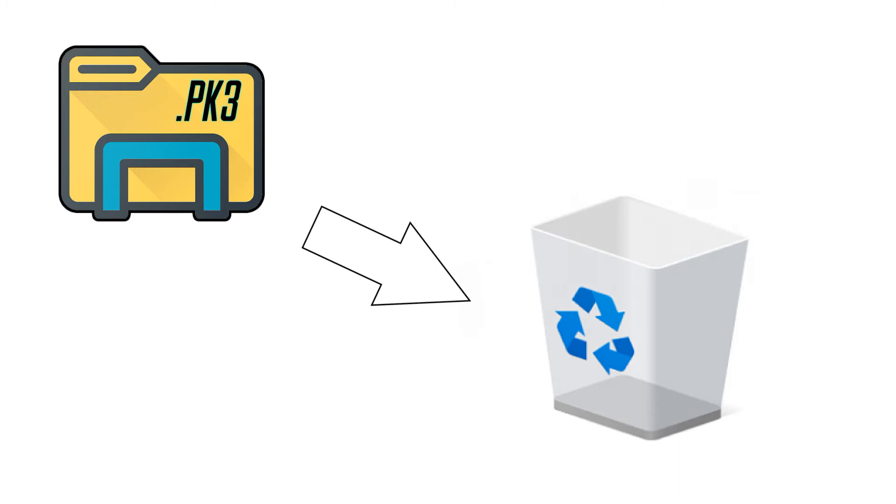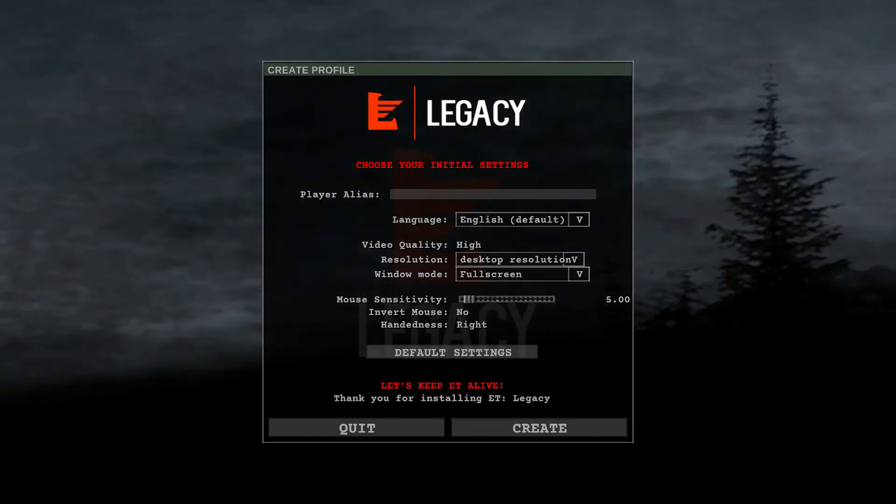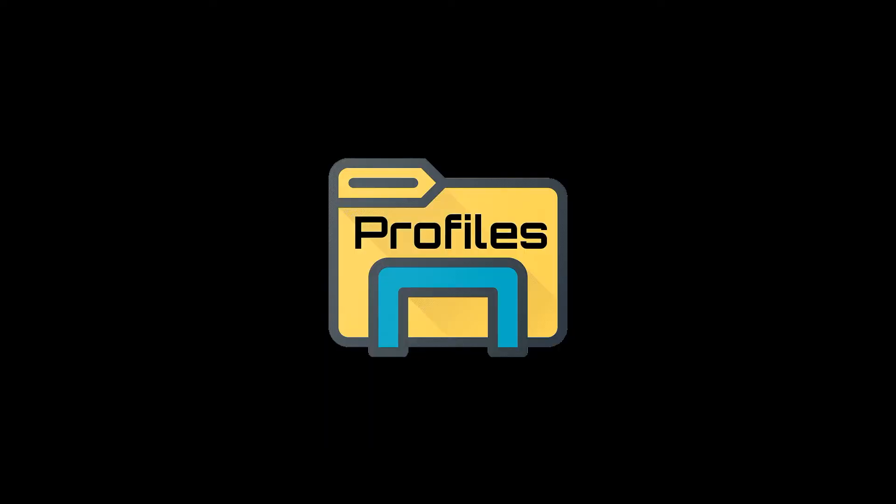It's best to delete all PK3 files and then simply redownload them upon joining the server again. If you want a clean sweep of your game, delete all the files — but be careful of deleting your profiles folder, as this contains all of your user binds.